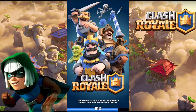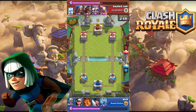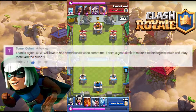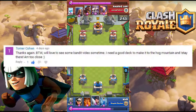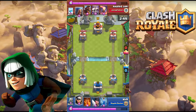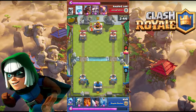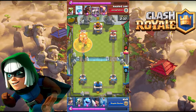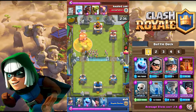Welcome again — the Best Deck series continues on GWC. Today we will see the best Bandit deck, which was requested by Tomer Kohan. This deck is in the meta with the best Miner-Poison combination at 2.8 elixir cost. It is very powerful on defense with Executioner and Tornado. Try this deck and comment below how it works for you. Anyway, let's start the guide.